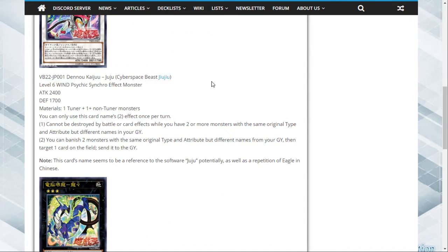The first card is a Synchro monster called Cyber Space Beast Juju. It is a Level 6 Wind Psychic Synchro Effect Monster with 2400 ATK and 1700 DEF. It requires any Tuner and non-Tuner monsters. You can only use this card's second name effect once per turn. The first effect is: it cannot be destroyed by battle or card effects while you control two or more monsters.